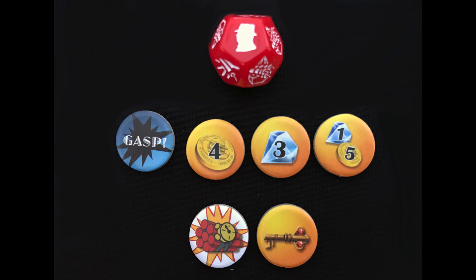When you draw a token, resolve it and place it on the room so everyone can see how many tokens are left. If you draw a gasp token, read and resolve a gasp card — sometimes they're good, and sometimes they're very bad.